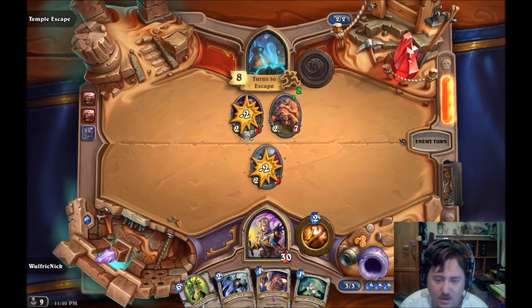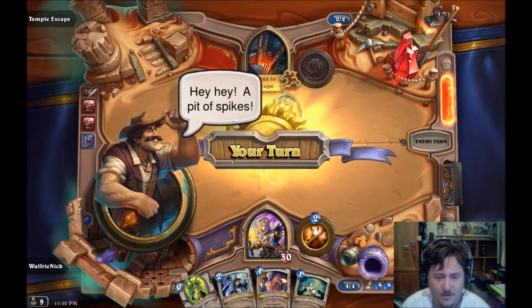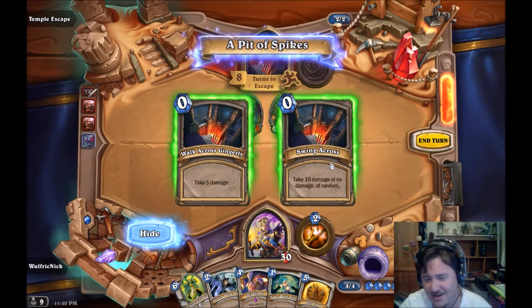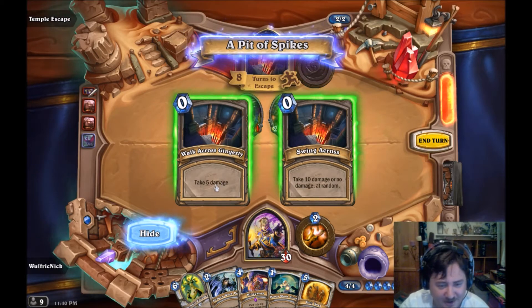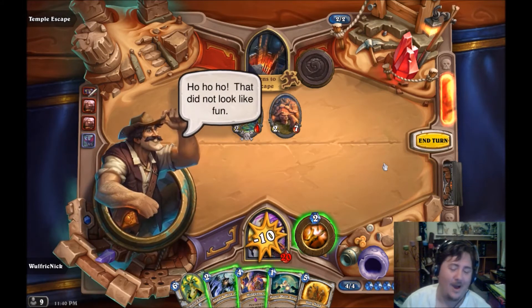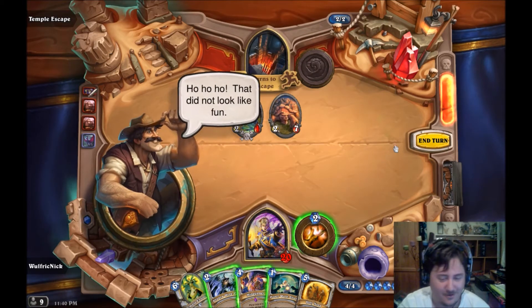Two-seven - yeah, that's fine. Kill that. Bit of spikes. Swing across - take 10 damage or no damage at random, or take five damage. Ouch - no, it didn't.